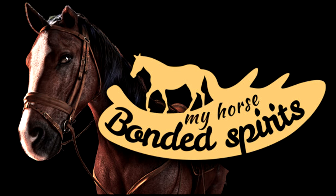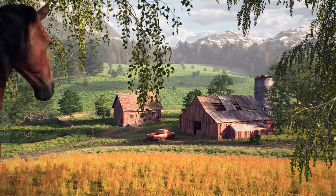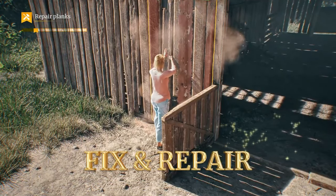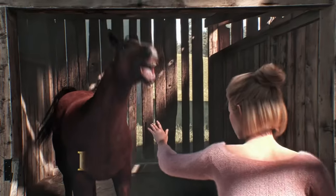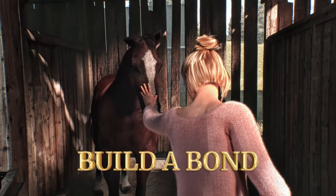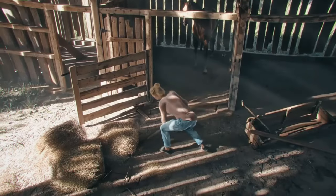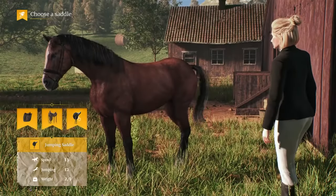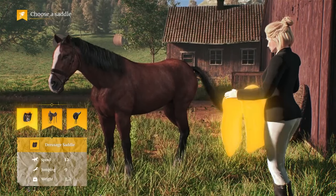Number 1: My Horse, Bond and Spirits. Scheduled for release in 2024, My Horse, Bond and Spirits, developed by Games Incubator, may appear to be a distant prospect. Nevertheless, considering that we are already well into 6 months of 2023, time tends to fly by swiftly. Creating a quality game requires a substantial investment of time, so it's understandable that the developers may opt to unveil an Early Access or Beta version as the release draws near.